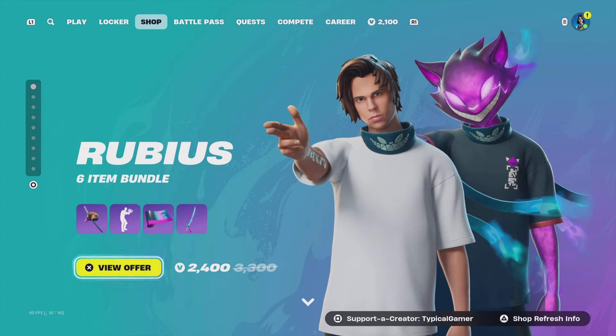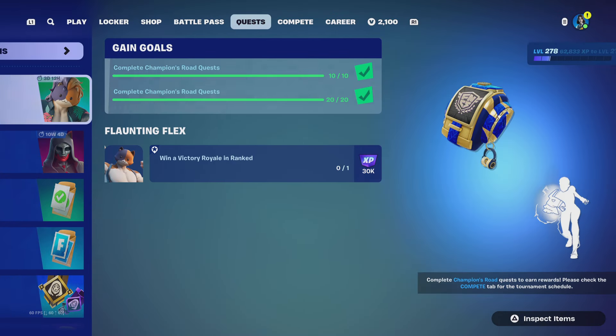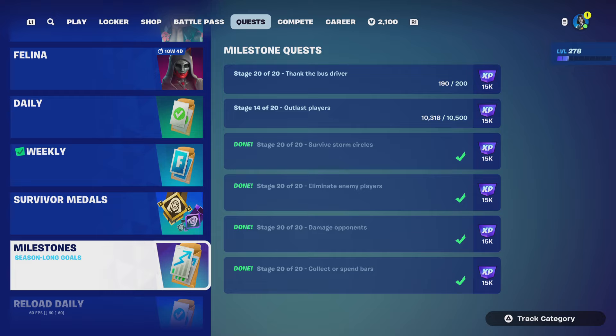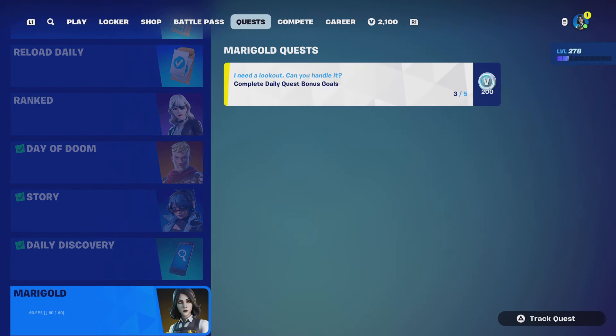All you got to do is log into Fortnite, go into a game, and just do all of your daily bonus goal quests. Once you do that, you can get your free stuff every day. FYI, there are only three bonus goals a day, so you can only get a couple hundred V-Bucks every day. Right now I only need two quests and I can get the rest of my stuff.